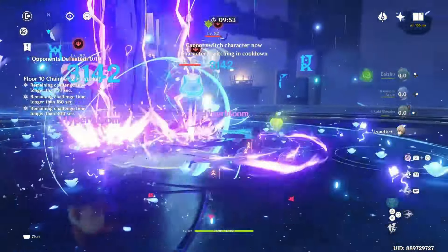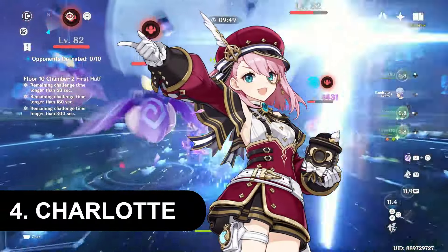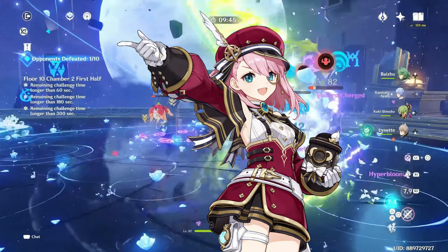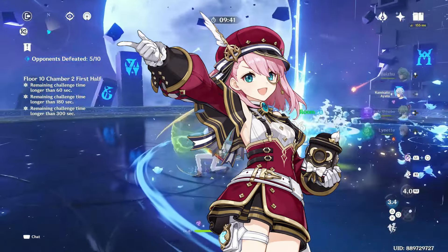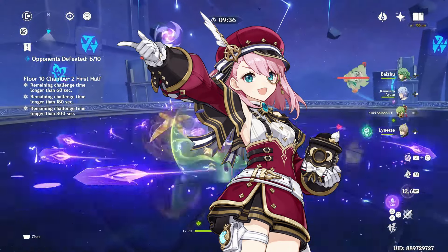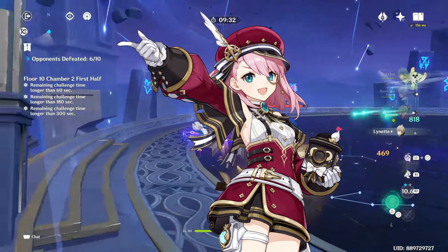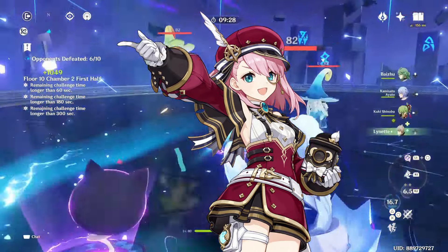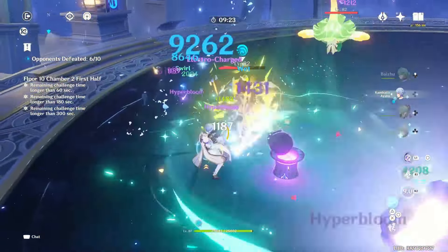Next on our list is Charlotte, a four-star cryo catalyst user released in Fontaine. Upon using her elemental burst she heals the entire team, and for the next few seconds she heals the active character. Even though her healing is decent, she does not heal the entire party for the full duration, making her less helpful in achieving a full fanfare for Furina's team.